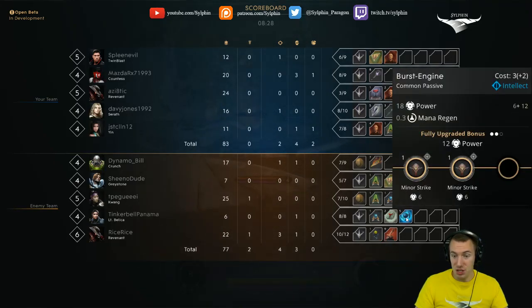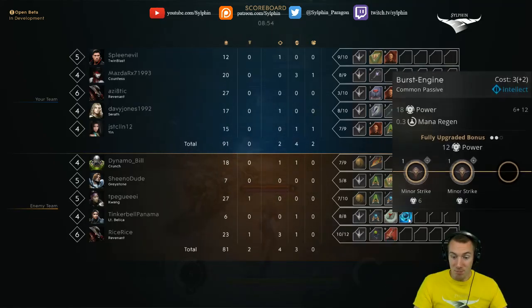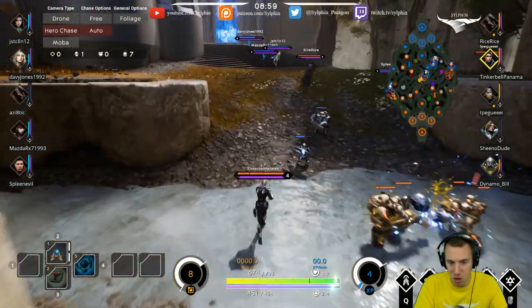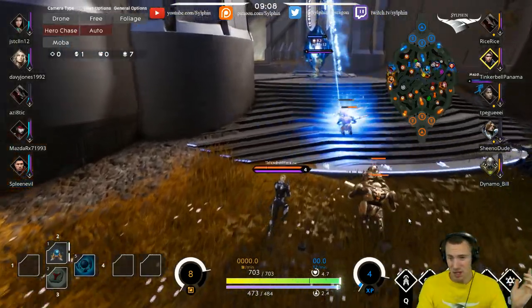The first card is a Burst Engine — I love it. A Solaris Reactor might even be better if you want a lot of mana regen, especially since you're using a lot of abilities. But a Burst Engine is fantastic. Maybe even putting in a 1-point Spark minor would be really good. I would upgrade that first. As a mid laner, you need to control vision around the middle — you have to ensure vision on anybody trying to rotate, especially having vision on the river buffs.